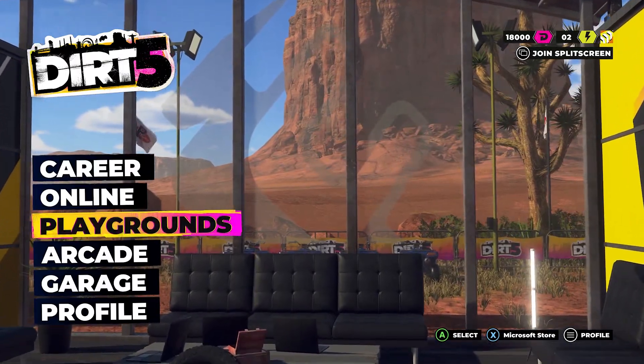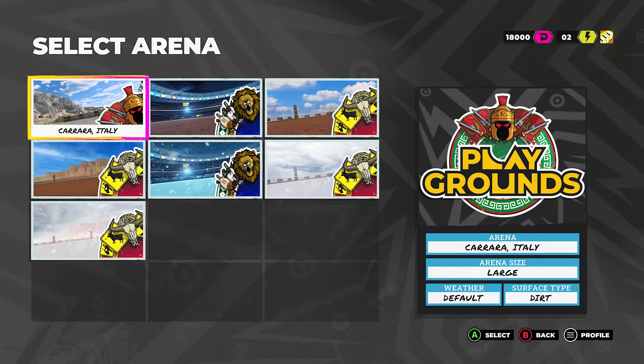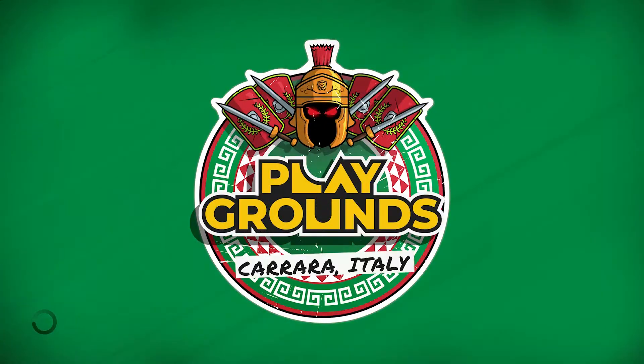Hey, Dex here with another achievement guide on Dirt 5. This is the Blank Slate achievement, worth a whopping 100G, which is a super easy achievement that you get for building and testing your first playground.